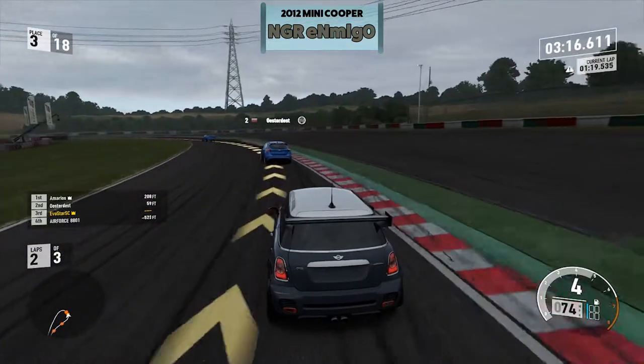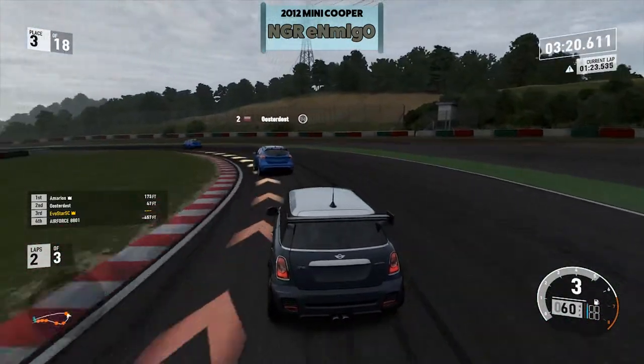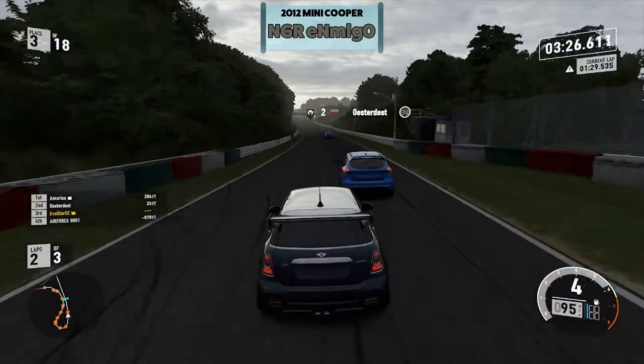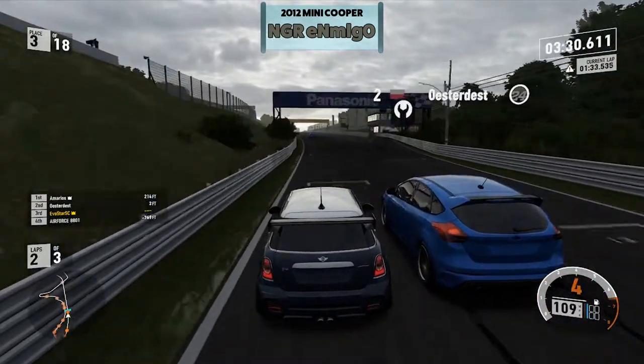I recommend trying not to downshift too much during the turn. If you miss your downshift after the braking zone, just stay in whatever gear you were in — it seems like it's easier on the exit. Now here on this part I'm going to try to make a pass on him.